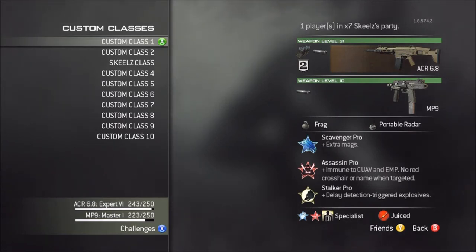Hey guys, X7Skills here, and today I have my class set up for you guys. Let's just get right into it. My first custom class — I don't name my custom classes besides this one — it is the ACR Extended Mag Silencer.